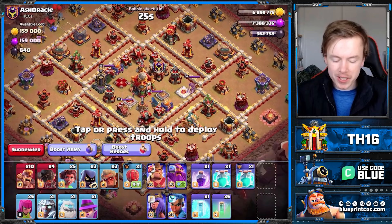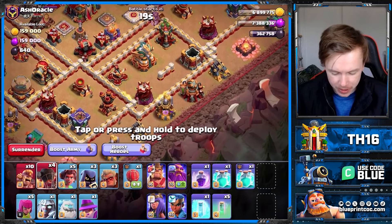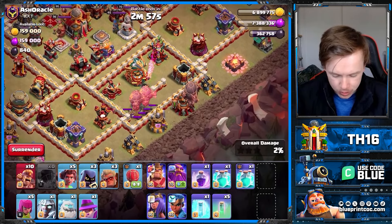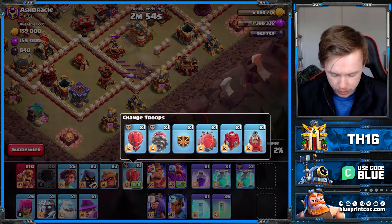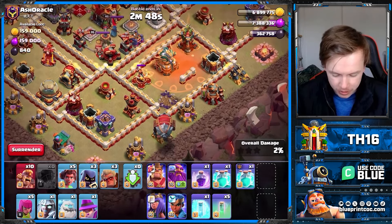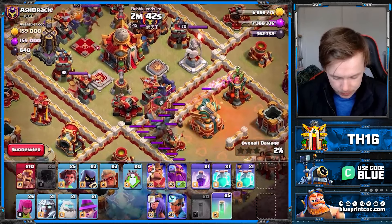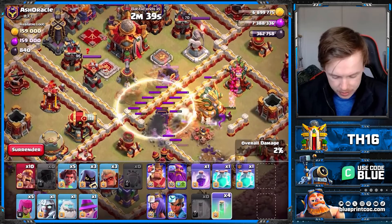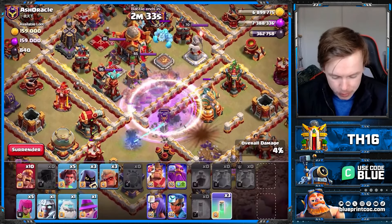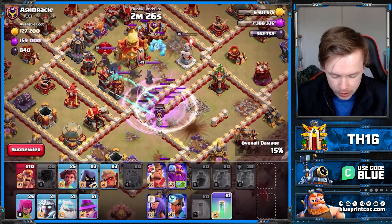But what about double Poison Tower bases that aren't compact? We've got an anti-2 base here and this is going to be a nuisance, but I've got an idea. We've got four Rocket Balloons — I'm going to use three of them to pull the Poison Tower. Unfortunately, this does mean that Air Defense is going to be up. You always want to be looking at where there are gaps on the base for Giant Bombs, because you don't want to put the Super Archers on them — they go down kind of quickly versus Giant Bombs. Giant Bombs definitely got a buff against Super Archers.